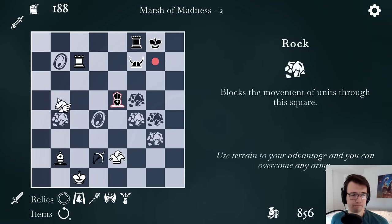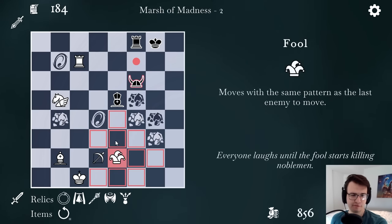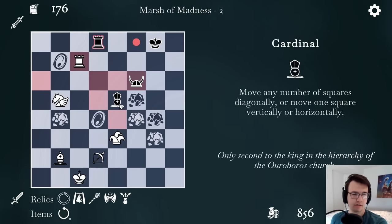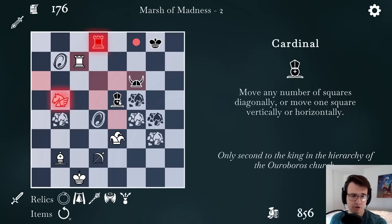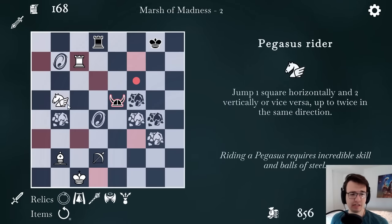I will defend my rook with the Pegasus Rider. I'll advance the fool, just one. The rook is threatening my Pegasus Rider, and I'm threatening his cardinal. I think I actually like this trade. Let's see what happens. He didn't even do it — that's an even better trade for me.